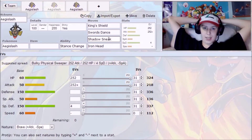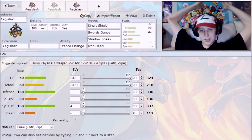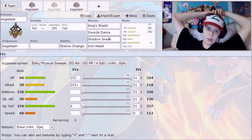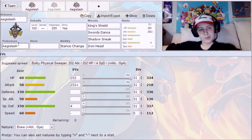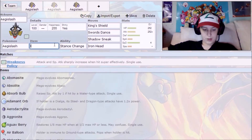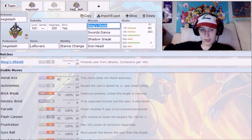You basically always want to run a Ghost-type STAB in the form of Shadow Claw, but you can sacrifice it for Shadow Sneak. Consider a Steel-type STAB as well, but Sacred Sword also provides really good coverage alongside just a Ghost-type move. Those are your options on this set. He runs the same items as set one — either Weakness Policy or Leftovers.